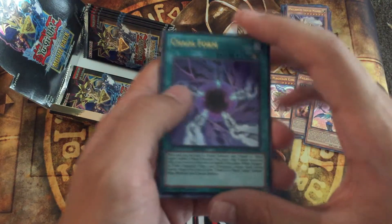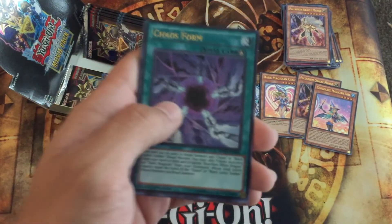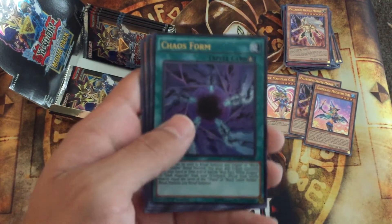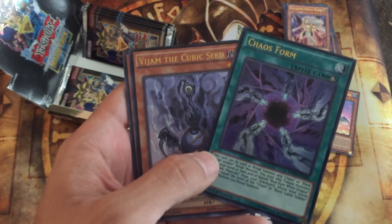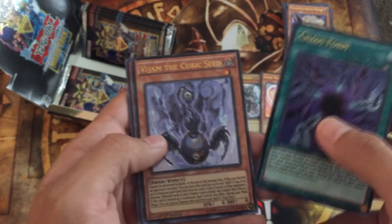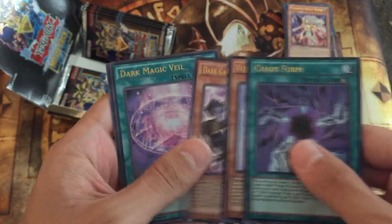This is kind of like all the other Yugi packs that have come out where you get pretty much everything that you want in the box, you're just hoping for playsets of everything. Chaos Form. The Jam the Cubic Seed. Dark Garnix the Cubic Beast.